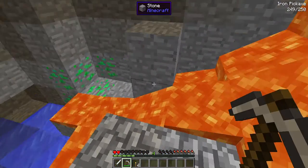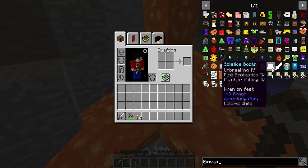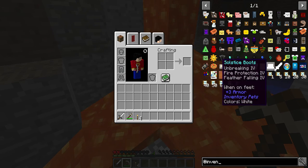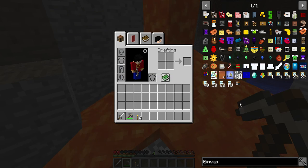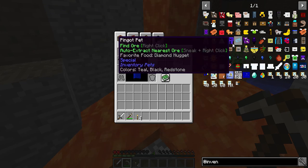I also have Inventory Pets. We have all of these different pets — little recording things are in the way so I can't see everything. I think it'll be really cool because you can just find these anywhere, or craft them. This one I could craft if I found a diamond, but that's going to be difficult.